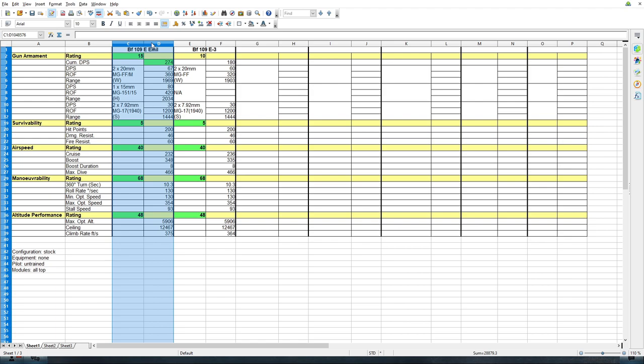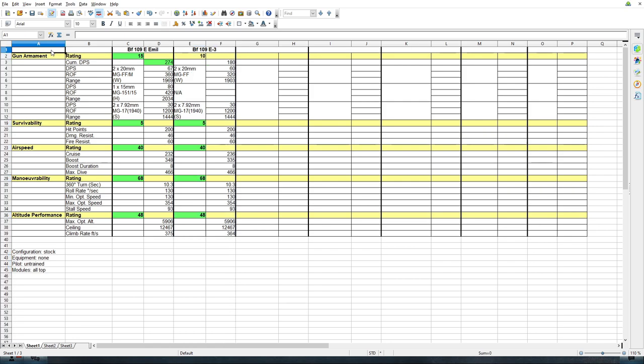The tech tree aircraft is in columns C and D, and the E3 is in columns E and F. All the information you can see here is available in-game, but you can only look at one aircraft at a time — it's just easier to look at it side by side in this spreadsheet format.